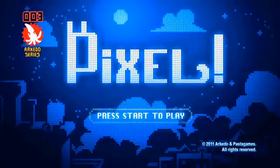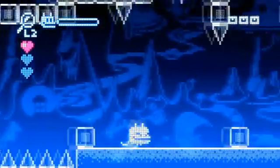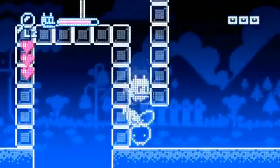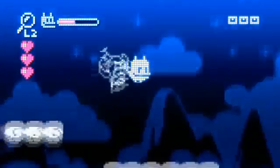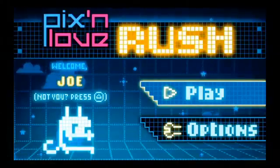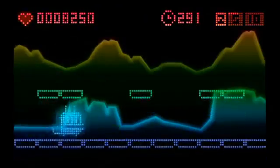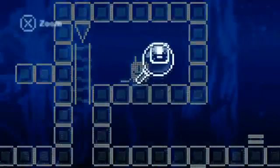Last but not least comes Pixel, a platformer whose graphics will have you finally understand why you bought such an expensive HDTV. The halo surrounding big fat Pixels had never looked so good. You direct Pix the Cat, a character that had already appeared in Pix and Love Rush, which we had released earlier this year on PlayStation Minis. While Pix and Love Rush was built around short scoring-oriented sessions, Pixel offers a more traditional platform adventure.